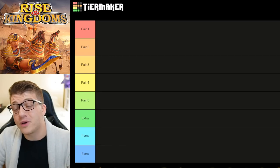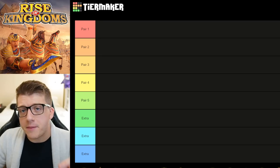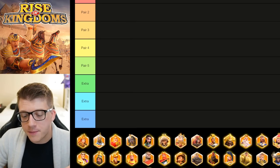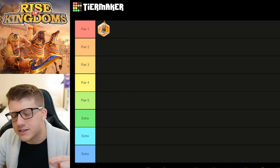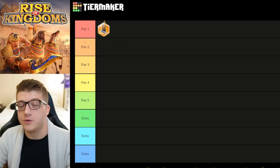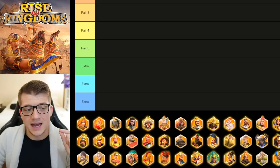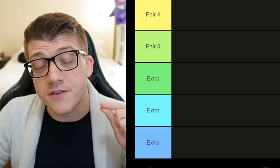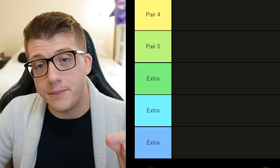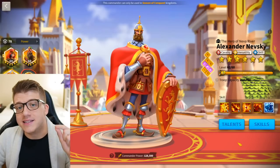I'll put a link to the tier maker in the pinned comment below — somebody remind me if I forget. With that said, let's jump into the first pair. We can't start the discussion about Cavalry pairs without Nevsky. In my opinion, he is the best Cavalry Commander in the game right now. And the best pairing for Nevsky in the open field is Joan of Arc. If you're going to build a single Cavalry pairing, this is going to be it — the synergy between these two commanders is incredible.